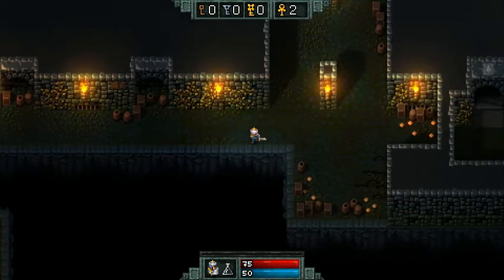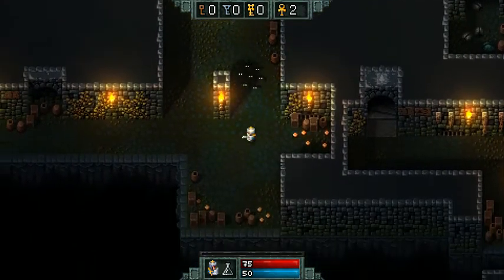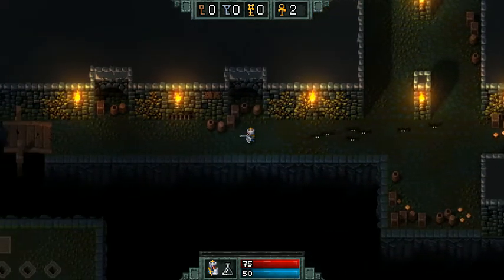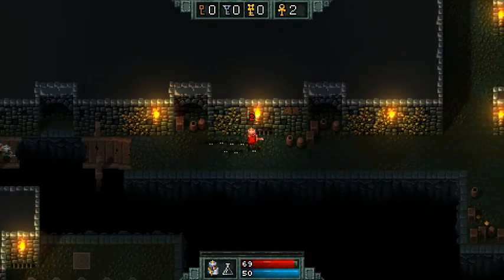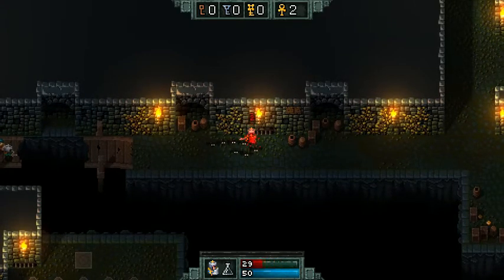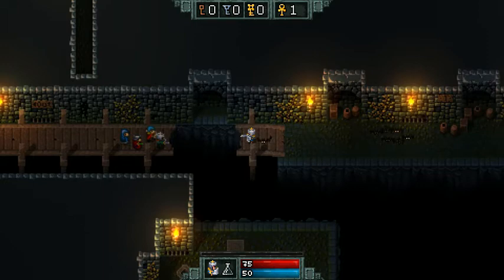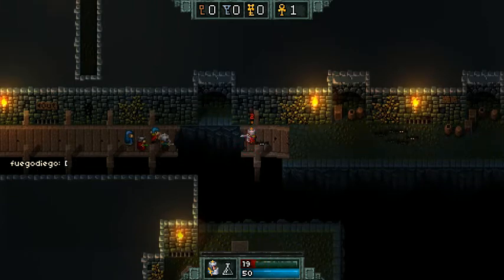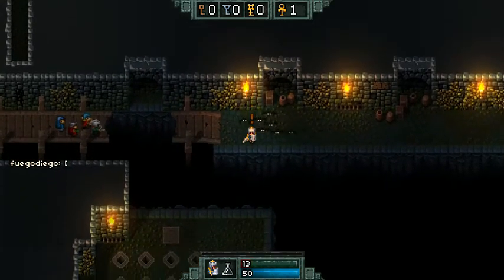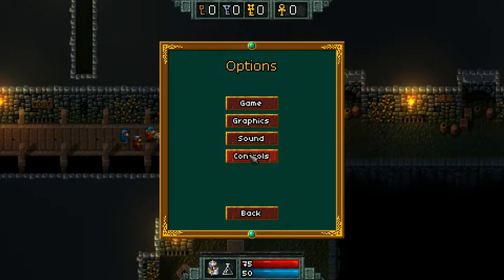Let's see if I can figure out how to attack things. These bats are chasing me and I'm just going to die. Let me mash some keys and see if I can find anything that seems like an attack. I probably should look at the bindings — enter opens chat, W moves me around. Let's go to options, controls, rebind.